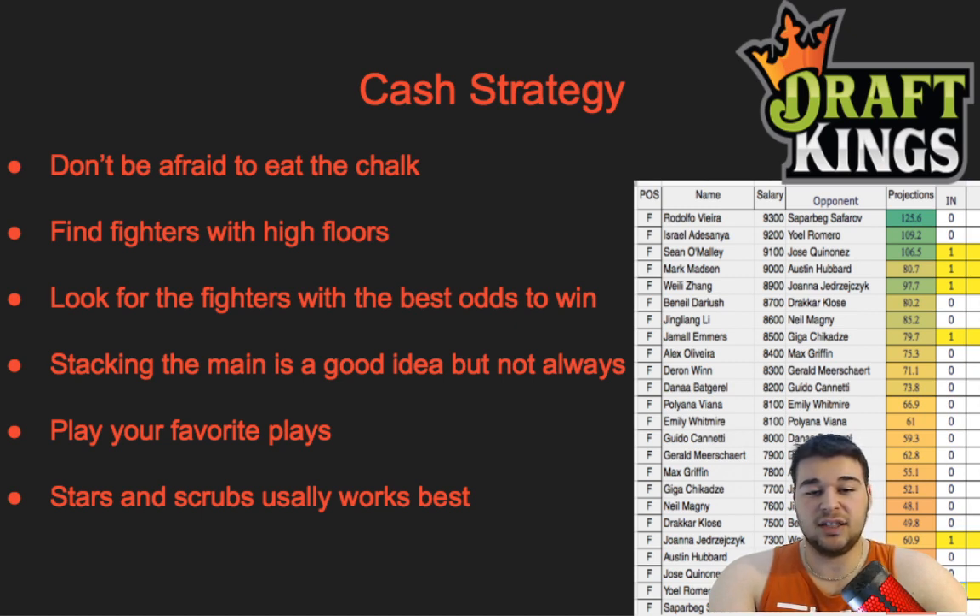Cash strategy: don't be afraid to eat the chalk. Find fighters with the highest floors, look for fighters with the best odds to win, and stacking the main event is a good idea — but not always. Stars and scrubs usually works best. For example, my cash lineup had Sean O'Malley as my favorite play, Mark Madsen as a great play, Willie Zhang stacked with Joanna, and Joanna and Romero at the bottom with high floors. Joanna ended up scoring 90 points in a loss, and Romero went five rounds — getting him cheap at the bottom let me afford O'Malley, Madsen, and Zhang at the top.